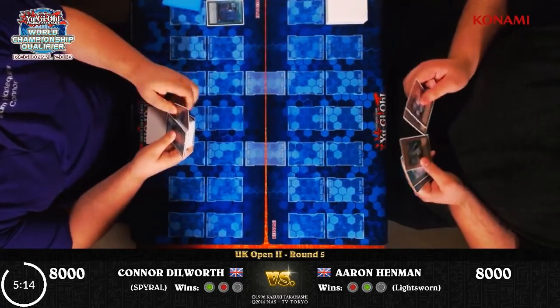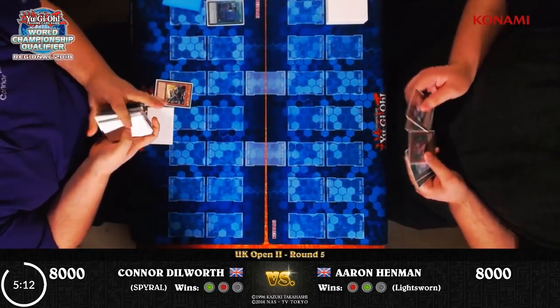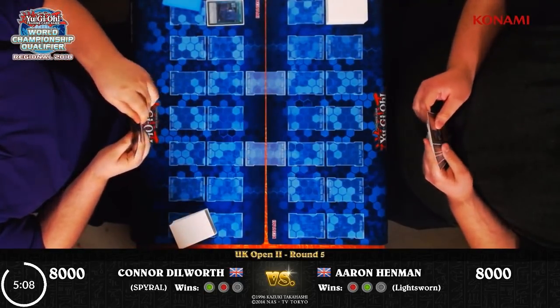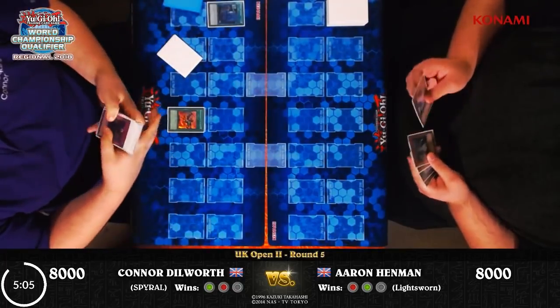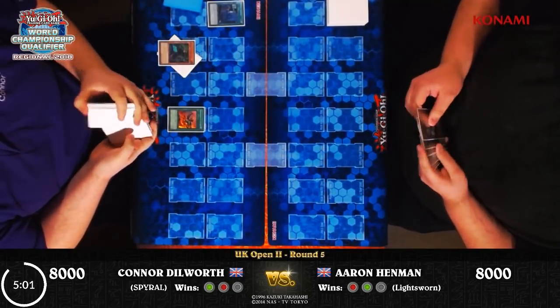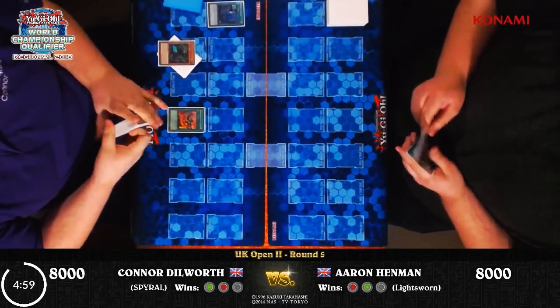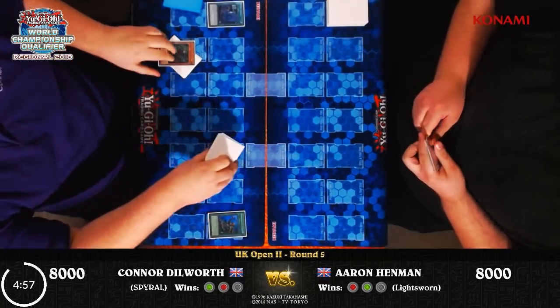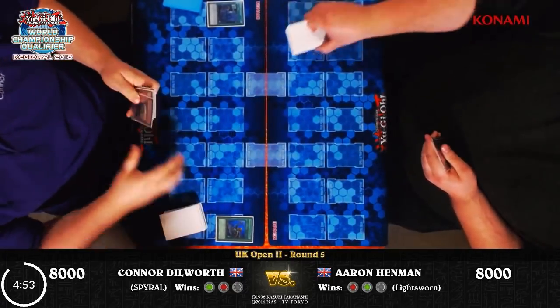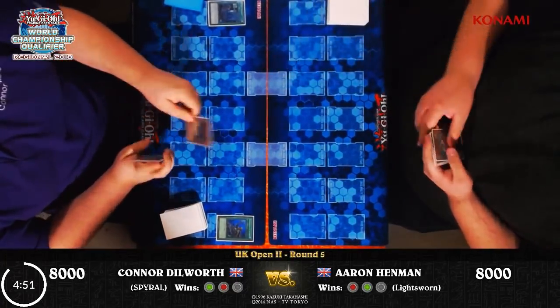For Aaron, we see an Ash Blossom. If the Ash Blossom gets used before a monster hits Connor's side of the field, Aaron's going to be in a very bad position with Gamma. It seems like he's saving it — often the best move if you only have one piece of interaction is to save the Ash Blossom to negate the Spiral Double Helix effect, particularly in situations where you can get hit by Psy-Frame Gear Gamma.